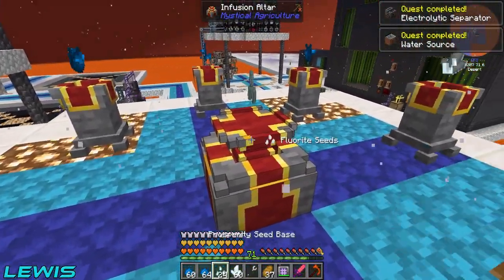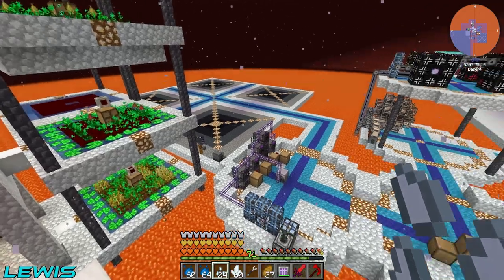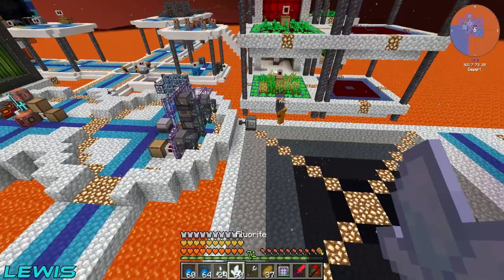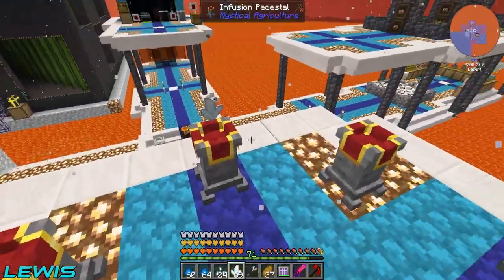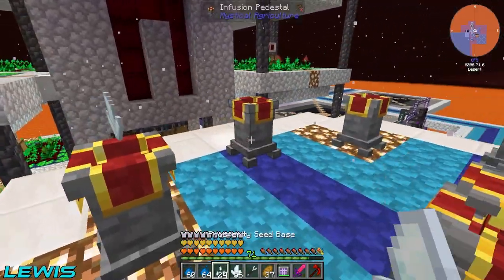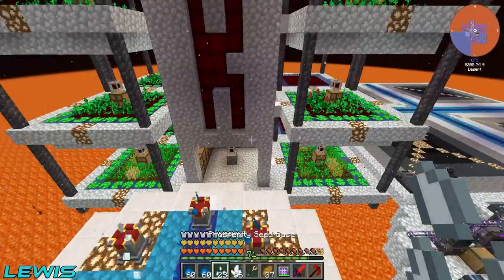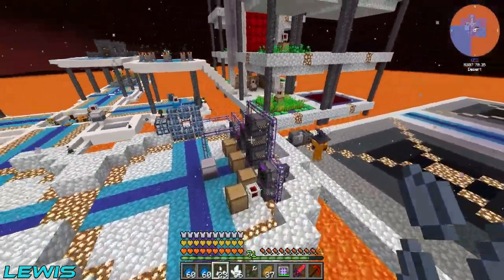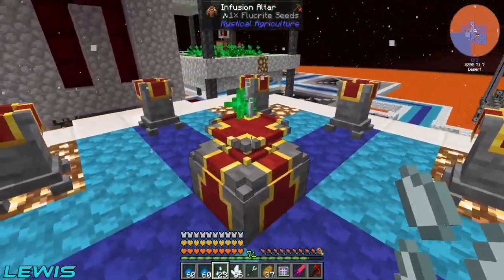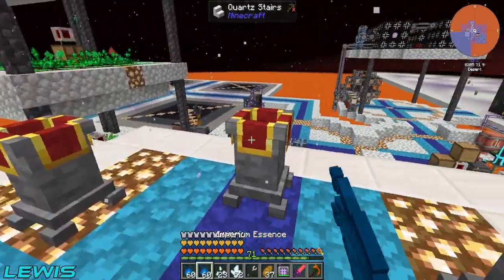Look at these quests - we're going to be questing for days. We're going big here, as always - go big or go home. We're building the biggest reactor and turbine money can buy: full 18x18x18, and then 17x17x18 for the turbine. It's going to be absolutely amazing. We're going to need fissile fuel, crafting out the wazoo.